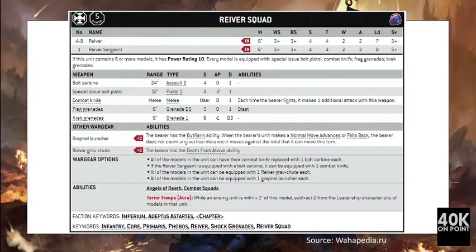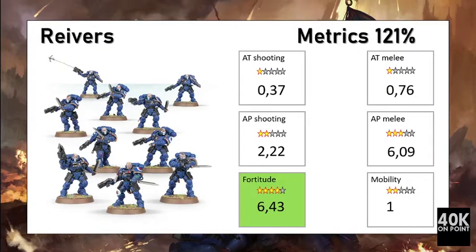Next we have the Reaver Squad. For 90 points you get four Reavers and one Sergeant, all armed with the special issue bolt pistol and combat knife. The special issue pistol is Strength 4, AP minus 2. The combat knives give 16 attacks, Strength 4, with no armor penetration or extra damage. The unit has a standard Intercessor stat line — defensively, 90 points gives 10 wounds, Toughness 4, Save 3+. The grapple launcher, Reaver grapshot, and Terror Troops options were not taken into consideration.